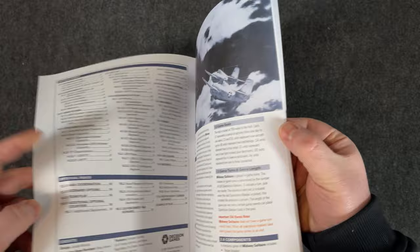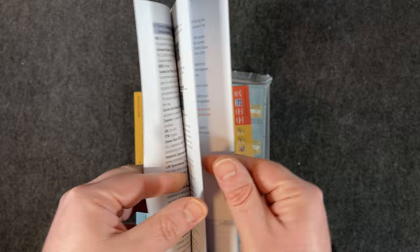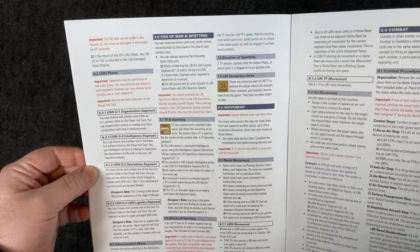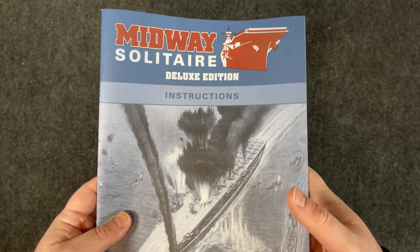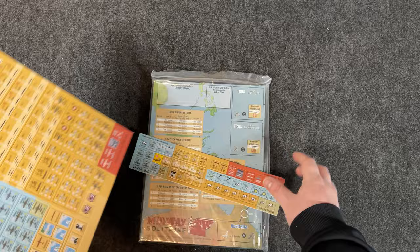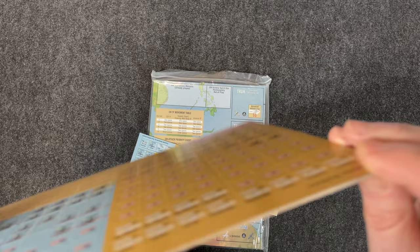It's a full color rulebook, which is very nice. You have three columns and pictures of counters with icons describing them, quick little examples, and important notes. Looks good so far. I like that with the deluxe edition they're doing color — Decision Games is really stepping up on that stuff.